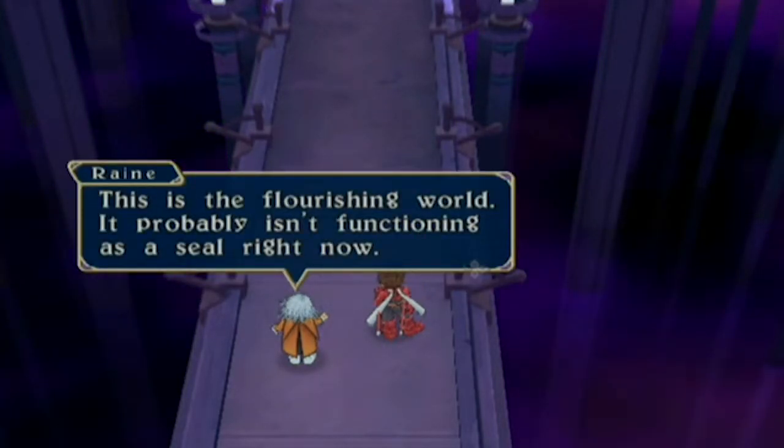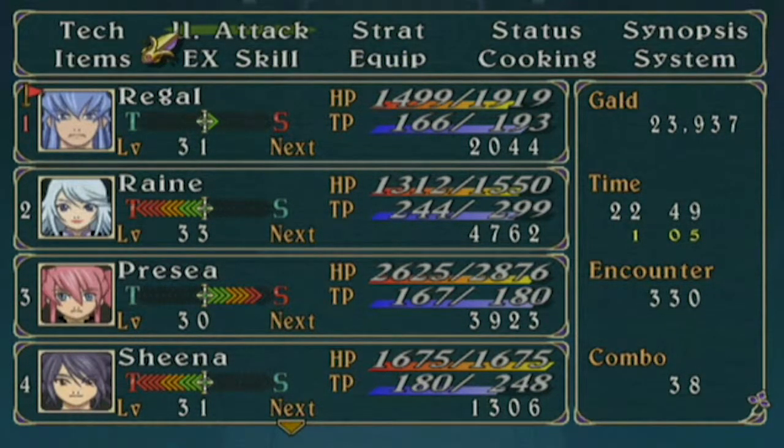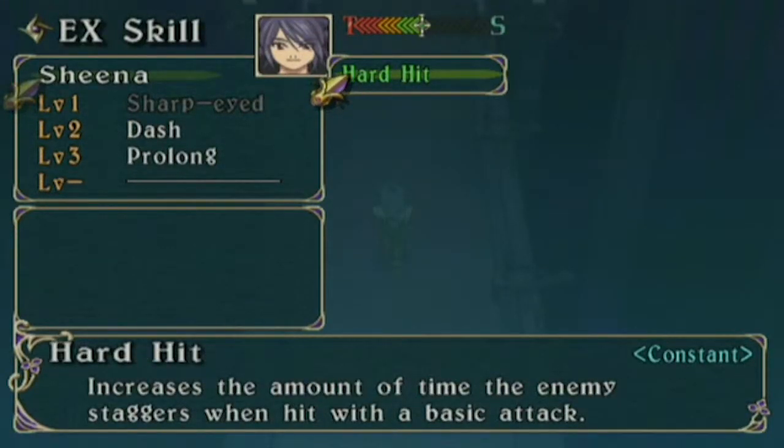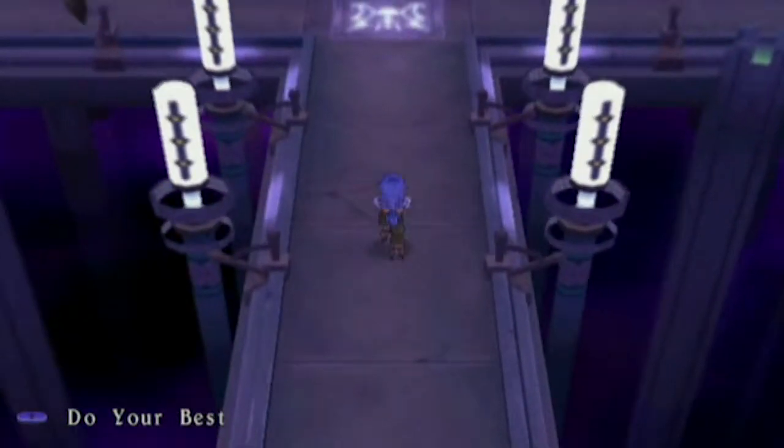This is the flourishing world. It probably isn't functioning as a seal right now. This is true. Let's have a look. This goes in under X-Skill. Hard Hit — increases the amount of time the enemy staggers when hit with a basic attack. That is actually a pretty freaking good compound X-Skill to have in my opinion, anyway.